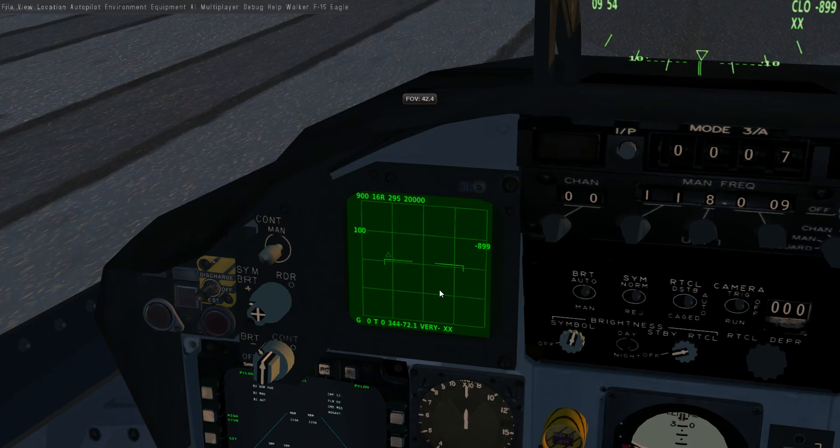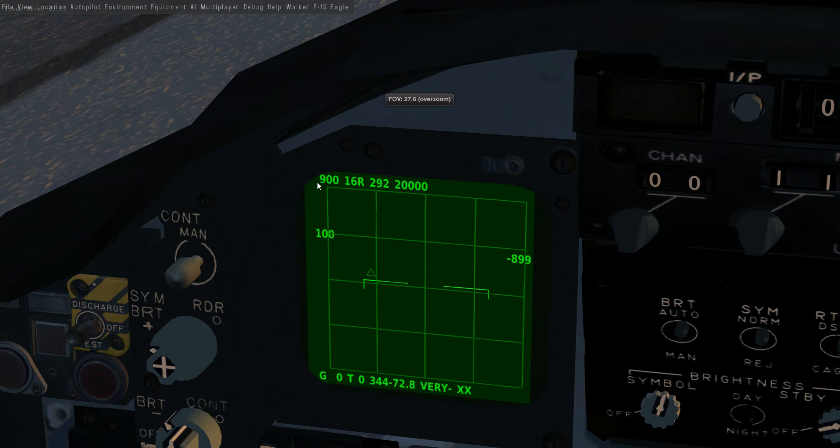On the VSD, the top line shows the currently selected target's airspeed, relative aspect in two-digit degrees divided by ten left or right, altitude, radar range, and closing rate — which is a geometric radar closing rate based on the angle to the target, not your difference in airspeed. On the bottom line we've got G0 for ground speed, T0 for true airspeed, bearing to the target, range, call sign abbreviated to the first five or six characters, and aircraft type. Because these are AI targets, we don't actually see the aircraft type.